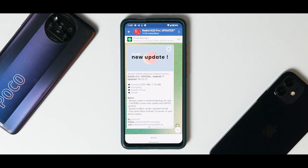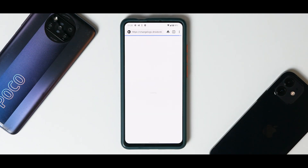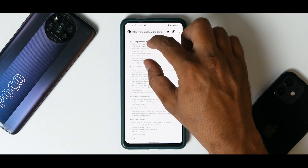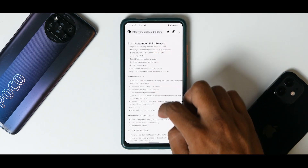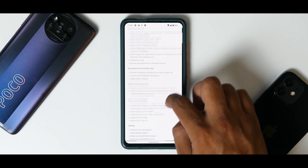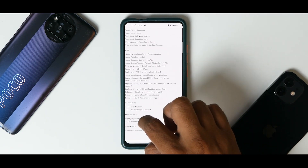We have a new update: DOT OS version 5.2 official, Android 11, released today — the 9th of October 2021. Looking at the changelog: September security patches, fixed system UI crash, Monet wannabe 2.2 revamped customization app, added game dashboard, added battery manager setting. They have done a lot of work and that is what really matters.